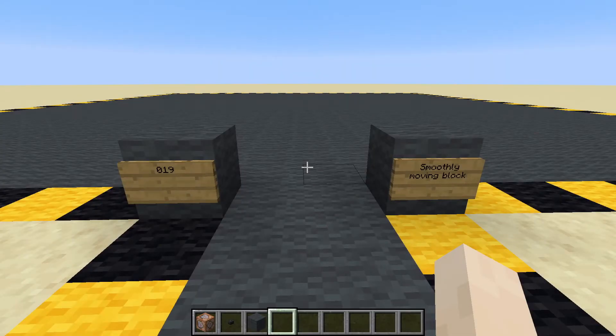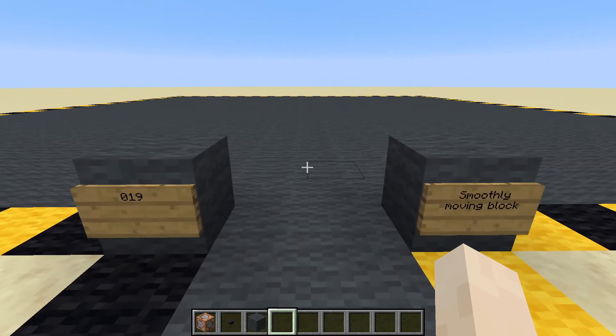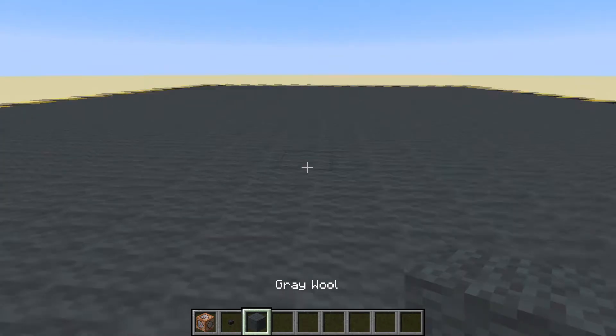In this video we are going to be making a block which can slide smoothly one square at a time. It's a fake block really because it's an armor stand that's carrying the block, but let's get started.